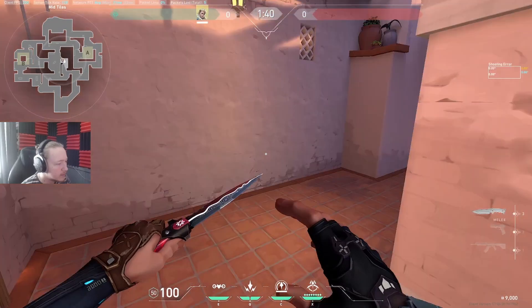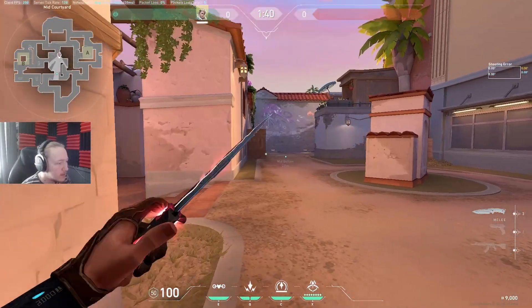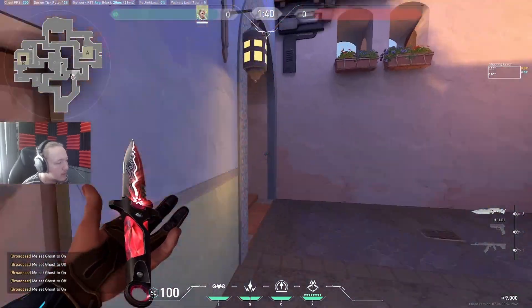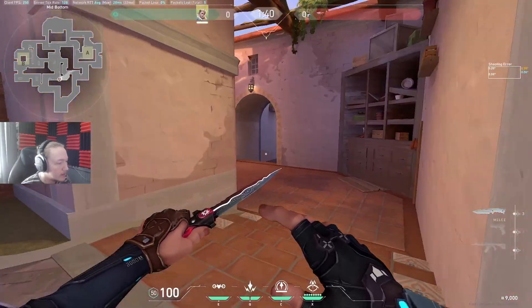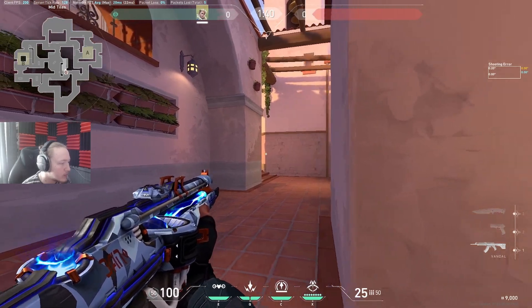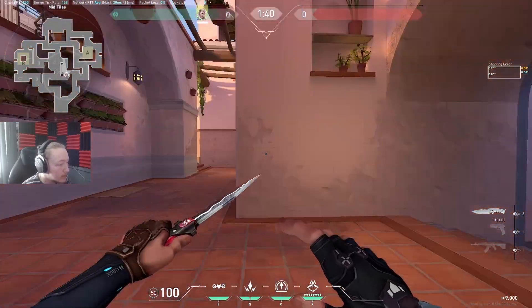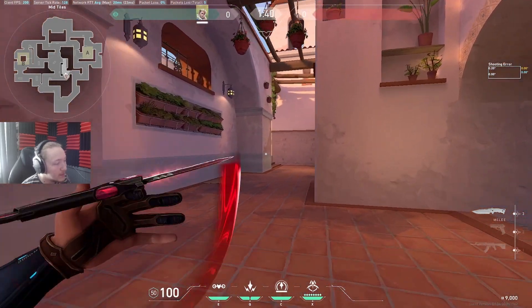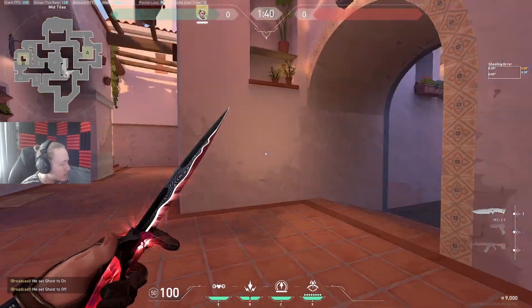Let's talk about this mid section. If you have a smoke here as defenders you can actually walk out mid and contest this area — it's not out of the realm of possibility. On the attack side, I feel like they'd be the slowest ones here if they make that play from the gate. The timing is something I'd have to look into while playing. This window here is auto-util for mid. Generally I think this is attack-side space, but I can see defenders contesting it too because mid is going to be very important on this map.